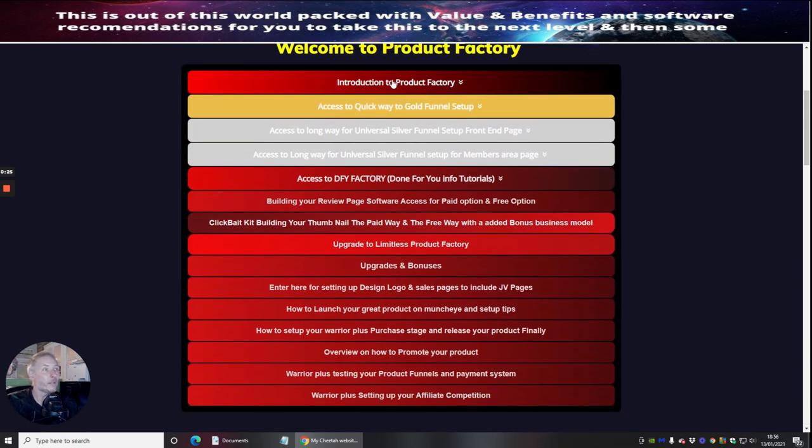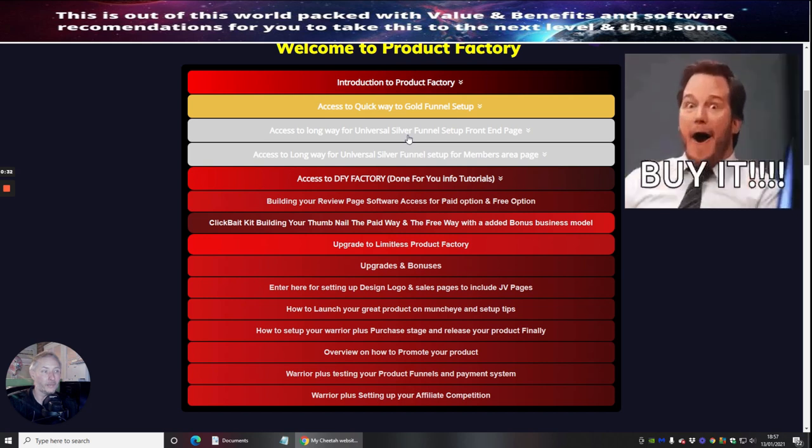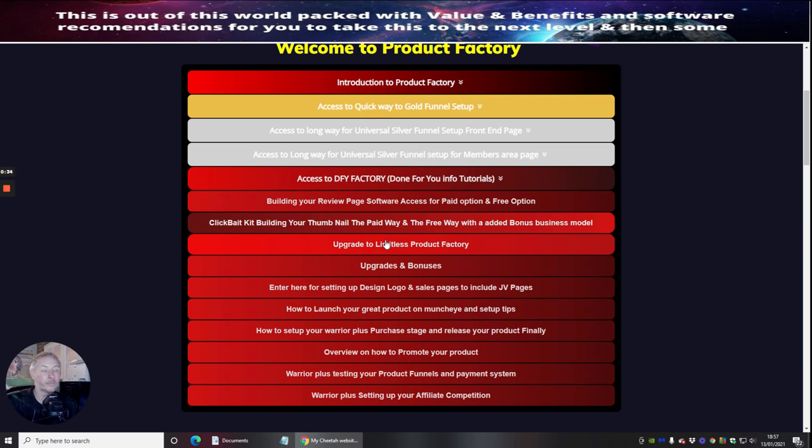Basically, I'll give you an introduction to what Product Factory is. There is a gold way and there is a silver way of doing this. There are also some super upsells, which I'm not going to go into now.